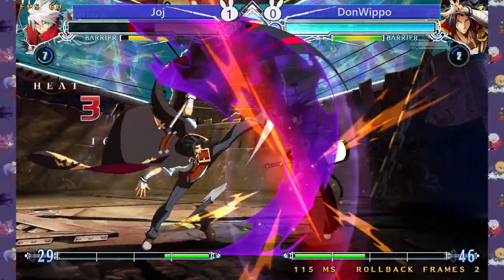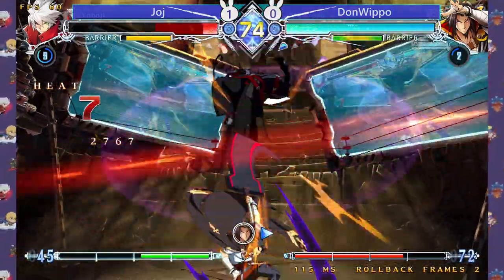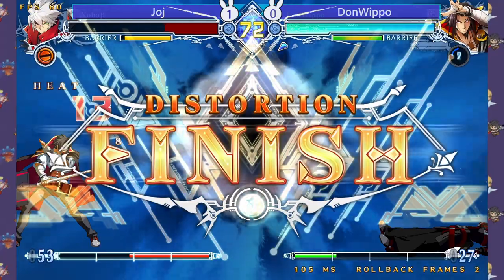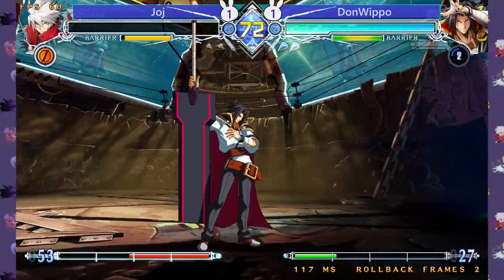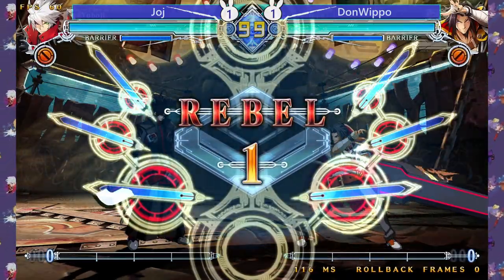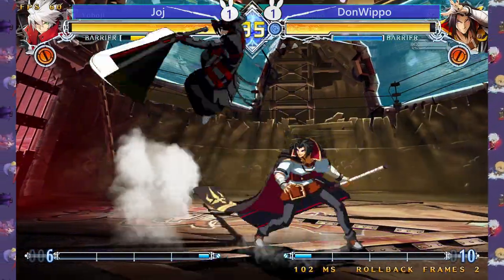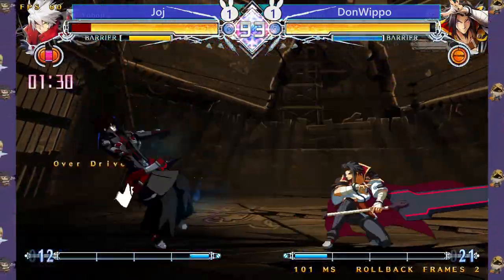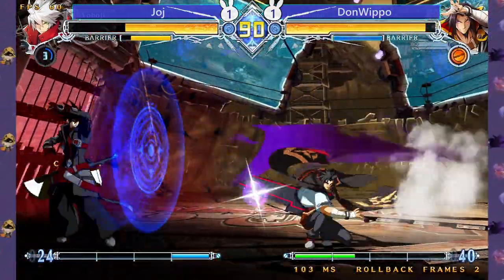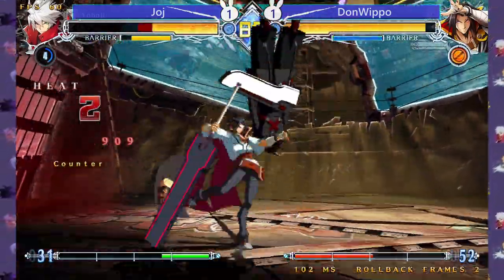I could have probably gotten him with an overhead but it doesn't matter as I get him anyway. A combo using the lymphoom to keep him from bursting — now it's even 1-1. A nice clash on the Hydra and I could have gotten some damage there with the Naga — unfortunate.